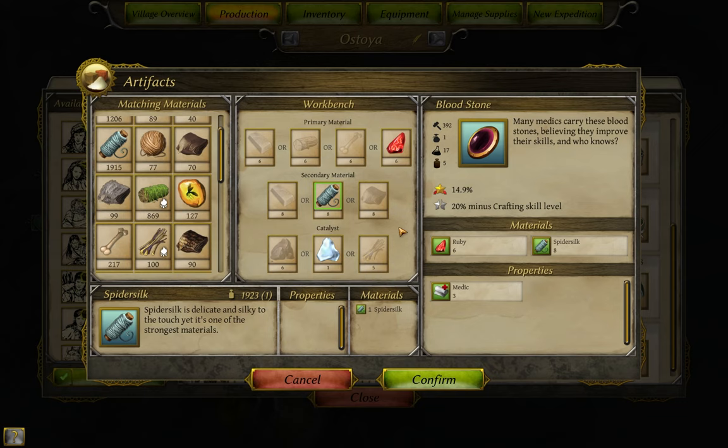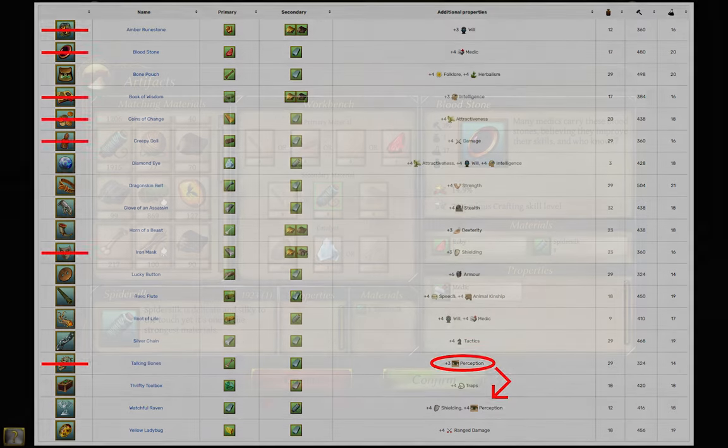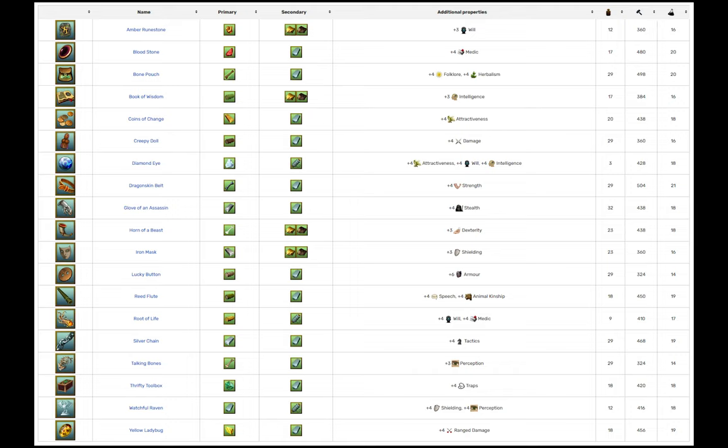Artifacts are an item you want to custom make for each character as you get the materials for them. However, there are some artifacts you should avoid making unless you are making them as stopgaps or in bulk to gain research points. The ones to not make are the ones based on amber, ruby, elven wood, dark wood, gold, iron, or normal bones — because there are other artifacts that give not only the bonuses they do, but more on top. For example, ruby gives medic, but ancient wood also gives medic as well as will, and you can even get it to 4 points without needing mithril in the second part. Diamond and mithril artifacts each give multiple high quality skill bonuses, and the silver chain's tactics is also a nice choice.